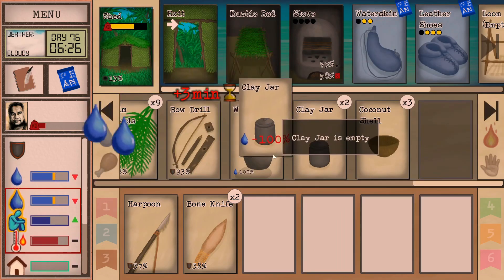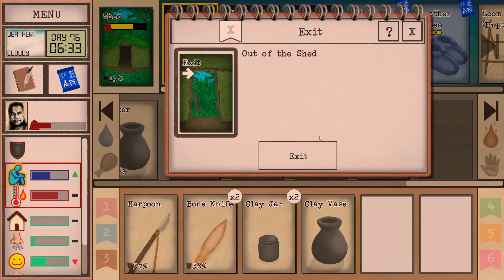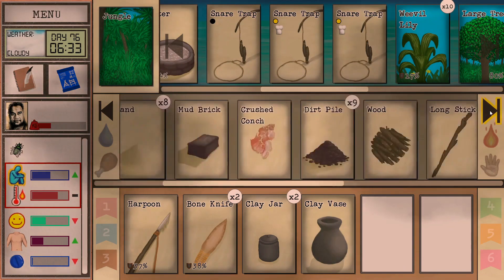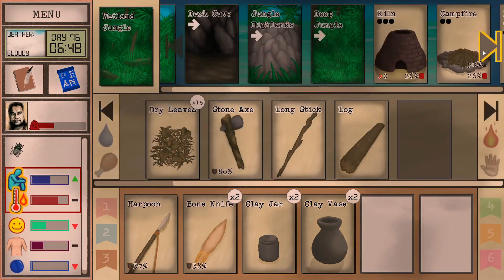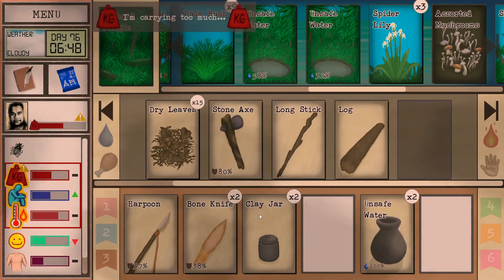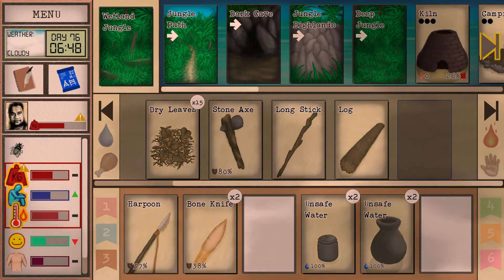We're going through this water like crazy. I'll fill up the clay jars — got to get serious about this water situation. We're just hot, not very hot. Even some of our reservoir has evaporated away, which is painful to see. We've got to go to the wetlands and grab whatever's left in these puddles — they don't refill unless it rains.